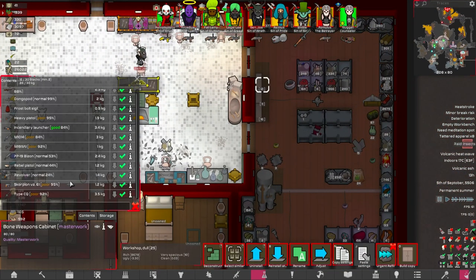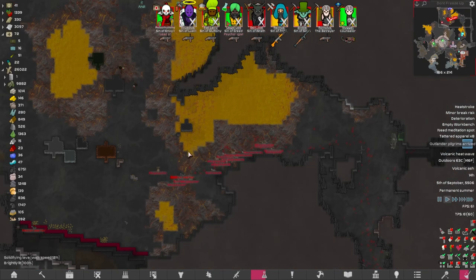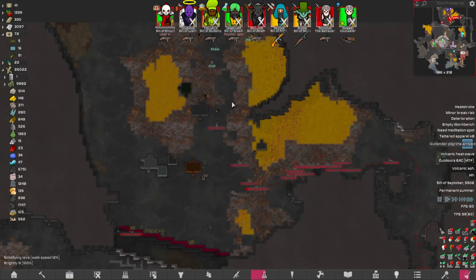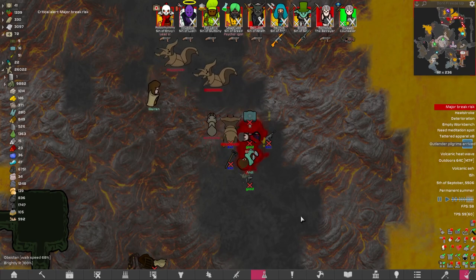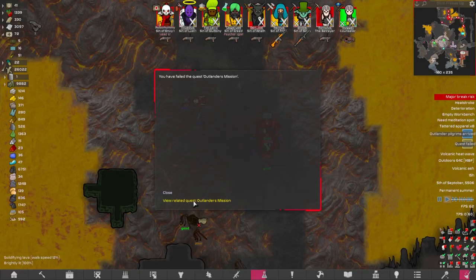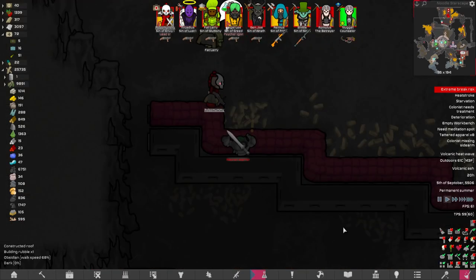Dongo pod, where are you? There we go. Pilgrims, you picked a terrible time to visit - and no doubt I'm going to get the blame for this. They are going to get absolutely shredded. I mean, we could probably go and rescue them, but I'm not going to be doing that. There is literally nothing we could have done - we wouldn't have been able to get through the lava fast enough. And that'll just about do it. There can only be one genocidal robot here. Wait, did she just fail to kill it?